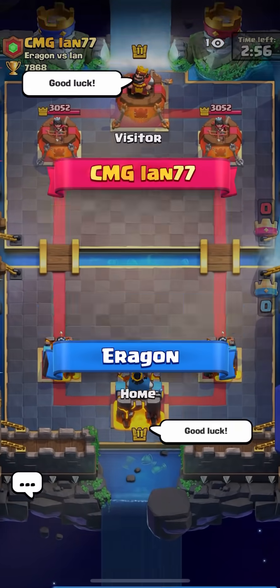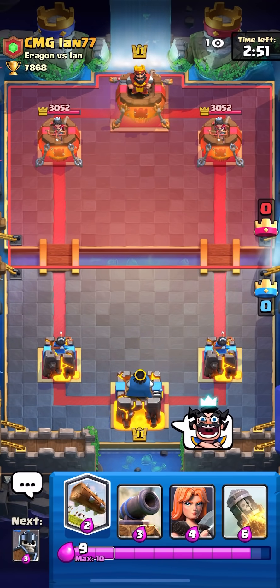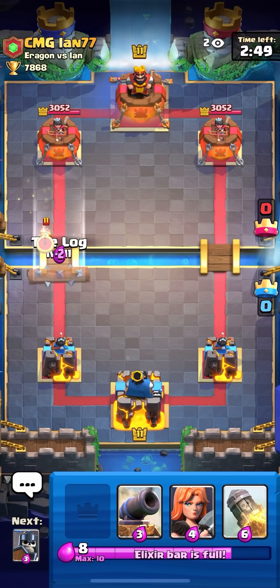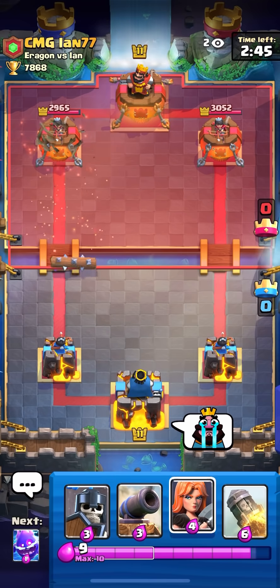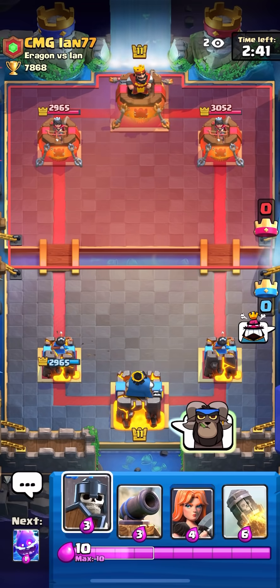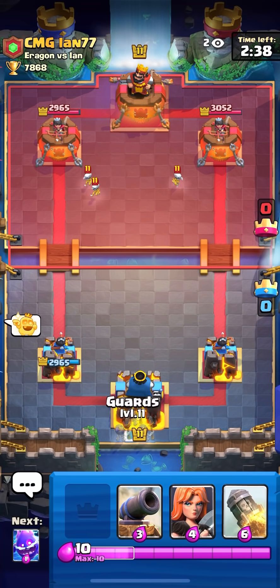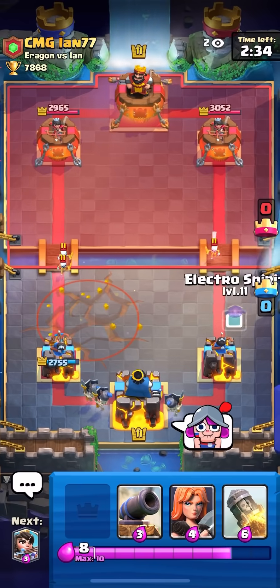The score is two to one. I need to win two more games to make a comeback. I'm playing Bait by the way — I looked through the leaderboard and saw two Bait players high up so I thought why not. Fire Spirit, Log — could be Pigs. I'm gonna save my Guards, I don't want to play anything right now because it could be Pigs. He actually played an Earthquake so I'm gonna Guards to the back.